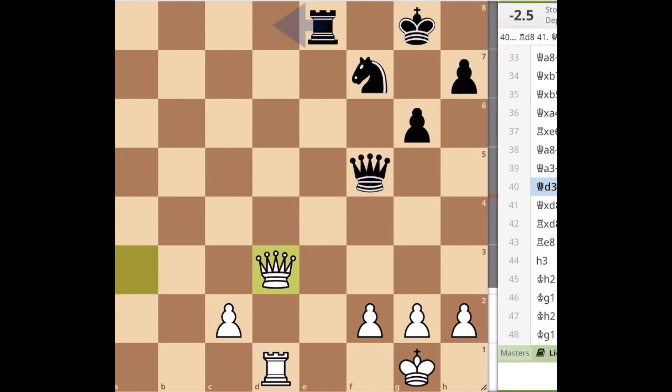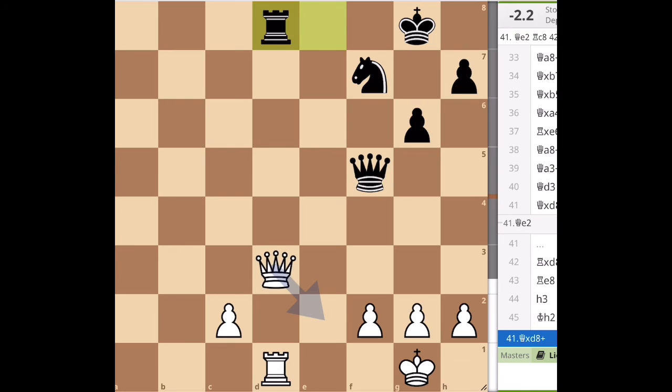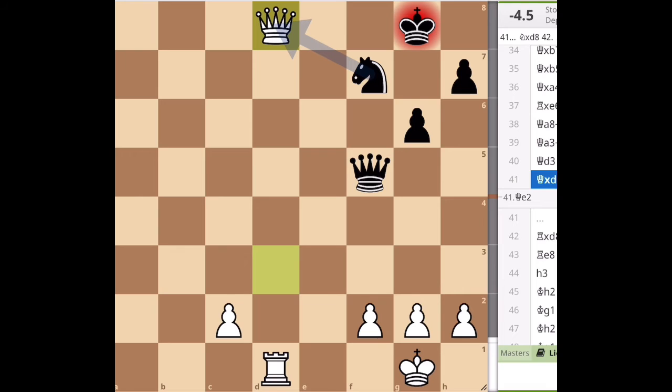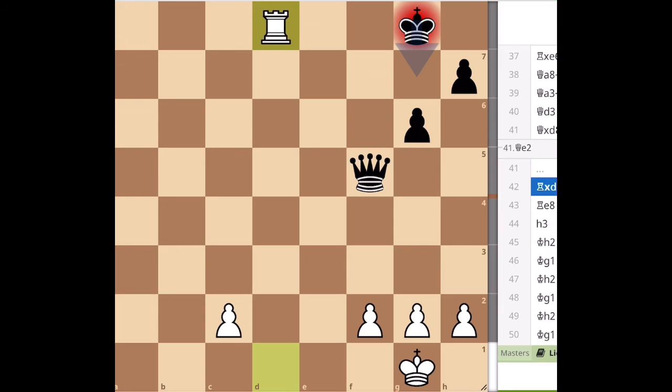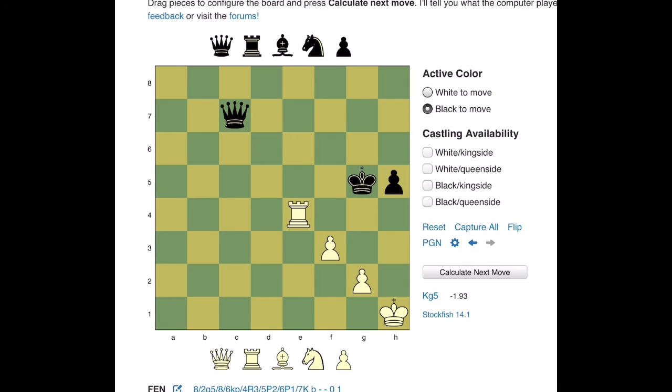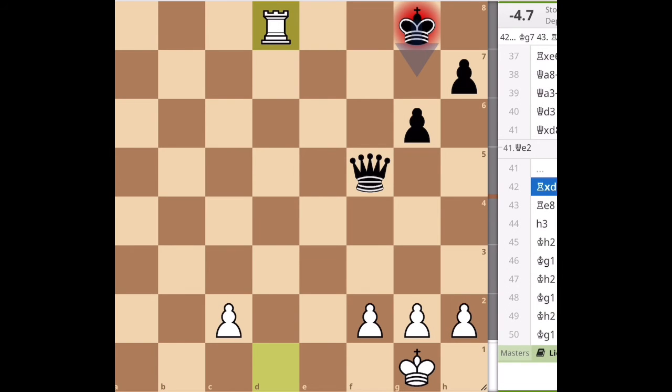After here, we reach the position from the thumbnail. After Rook to D8, apparently the computer on LiChess says Queen E2 is the best move, but it's not the best move at all, which allows a crazy idea: Queen takes D8. In this position, Stockfish 14 doesn't think this move is a bad move at all. After Queen takes D8, it's only minus 2.5 for Black — this is the start of the drawing position. Here is how you draw the game, guys.